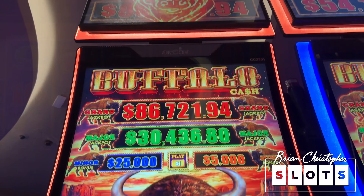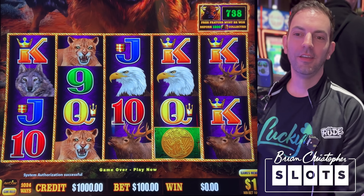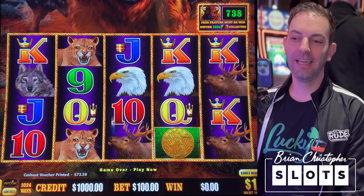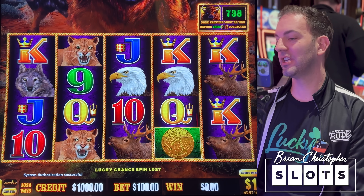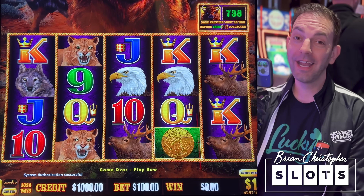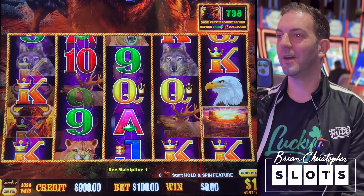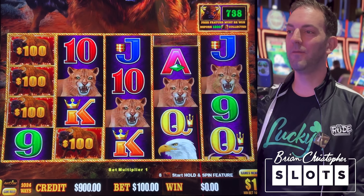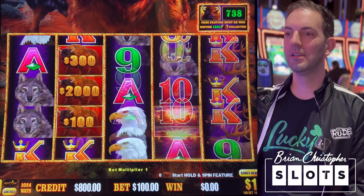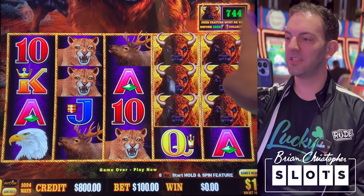We got our jackpot — let's take that money forward. So we've had some fun, now let's have some more fun. This is Buffalo Cash and this is a dollar denomination — minimum bet is $100 a spin. I put a grand in, that's only 10 spins. Is it enough to get a bonus? I hope so. Just need eight Buffaloes and we got a bonus, or three gold coins for another bonus, or that number has to just magically go off.